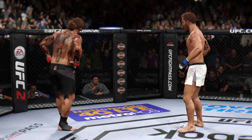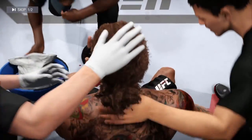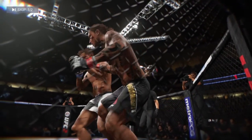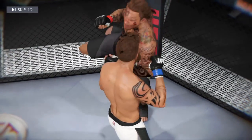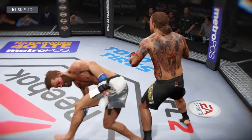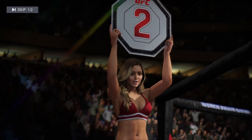These two fighters kept it standing and they went to war. That was a beautiful display of striking skills from both guys. That round there is why we love this sport so much. And here's a big shot that almost ends this fight. We see some beautiful acrobatics — steps off the cage and leaps into this punch. Perfectly placed strike, lands on target.